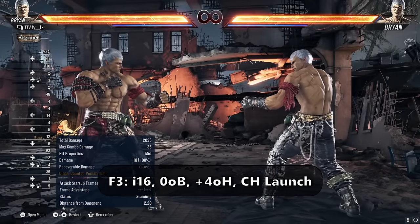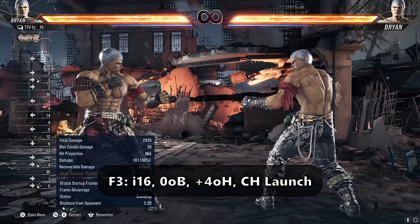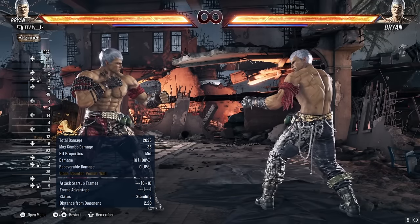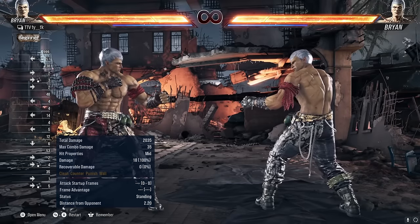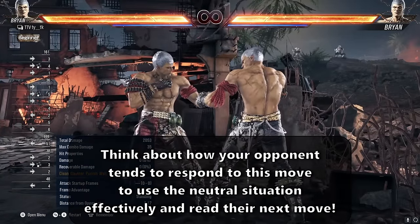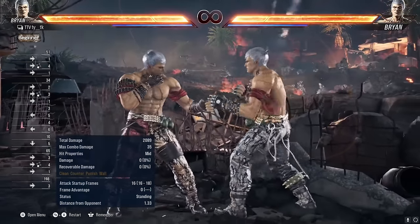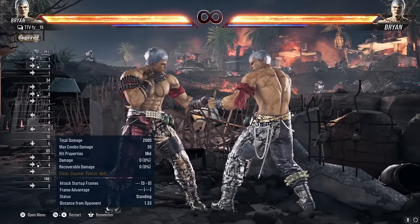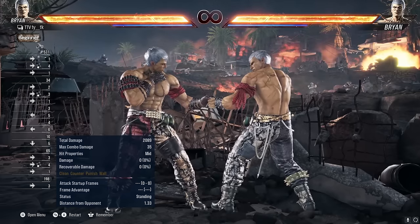Forward 3 is your go-to up close counter hit button. It is i16, 0 on block, and plus 4 on hit, though it can be plus 6 on hit if it connects from farther ranges, while doing 18 damage. It being 0 on block is absolutely amazing for Brian as he gets to throw out a counter hit button while keeping the situation at 0, meaning he can easily think ahead and use the neutral situation to outsmart the opponent afterwards. Its tracking is decent but can be finicky and the hitbox is notoriously bad. This move is very easy to whiff, but it is excellent for counter hit fishing, timing reads, and using the neutral situation to set up your next move.